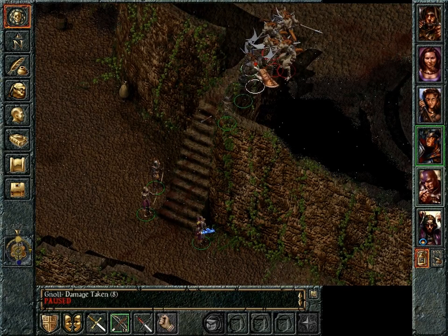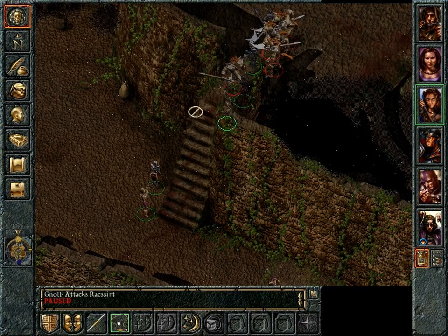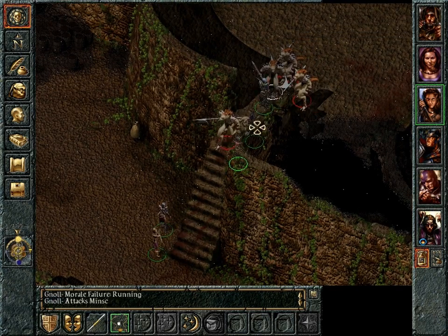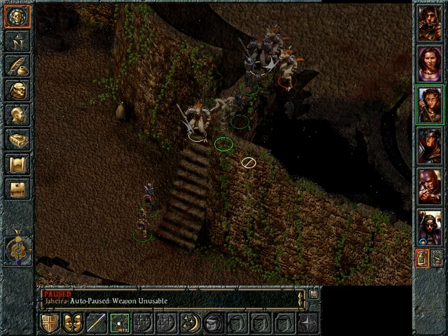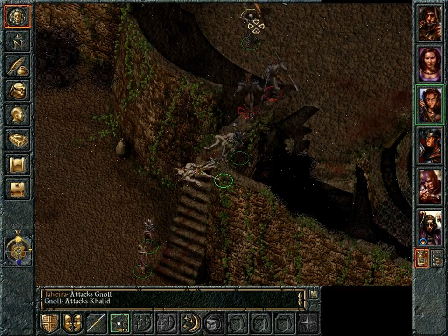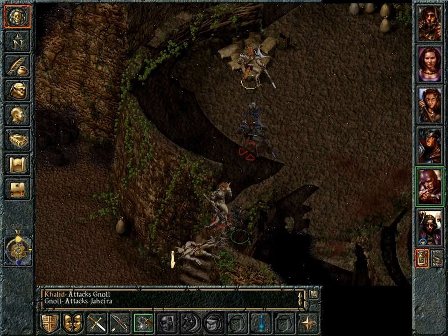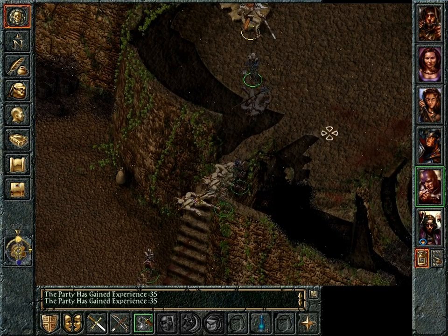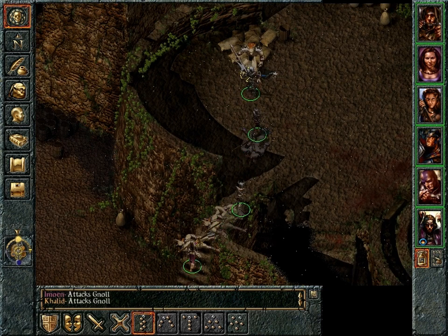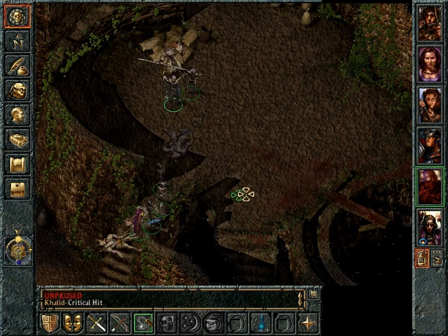Keeps going here. 'Butt-kicking for goodness!' Just keep going — we'll be okay. Minsk can take a lot, and he's good against gnolls in general. Don't go too far, son — he's running, let him run, take on the other guy. There we go. And we'll just clear this last gnoll. Minsk, get out of there because you just took a crap load of damage.